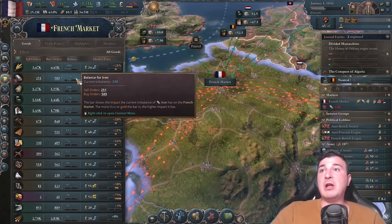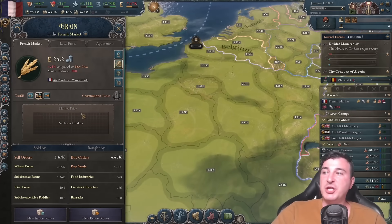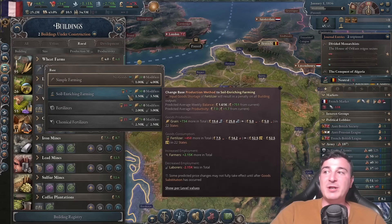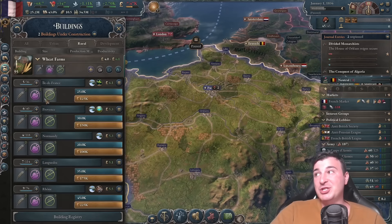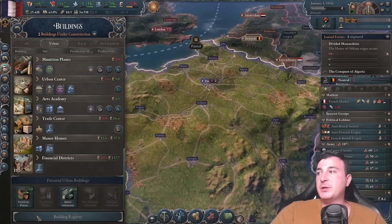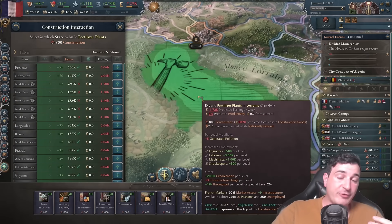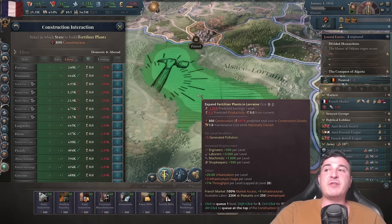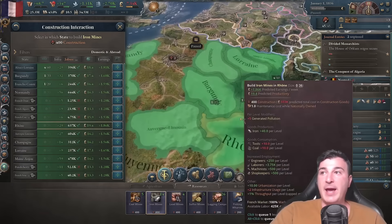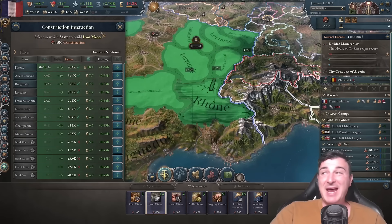Current shortages include iron, grain, fiber, and so on. Grain isn't really an issue because we can change production methods to soil enrichment farming, though that gives us a fertilizer deficit. So I'll queue up a couple of fertilizer plants in Lorraine, where we have sulfur — which is required as an input good for fertilizer plants. I'm also going to queue up 10 iron mines in Rhone and make it my main iron-producing state.